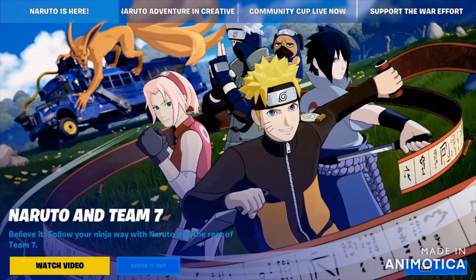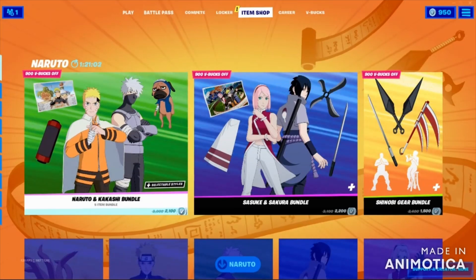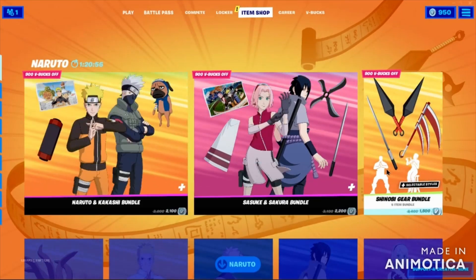Hello everyone. Naruto and Team 7 is on Fortnite today. We have for Naruto in the item shop 3 bundles: Naruto and Kakashi, Sasuke and Sakura Bundle, and Shinobi Gear Bundle.